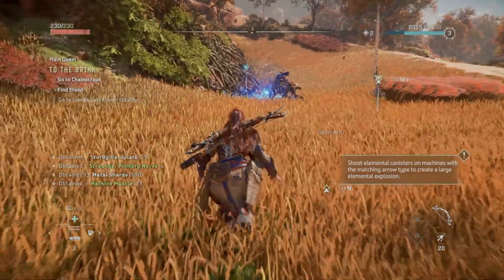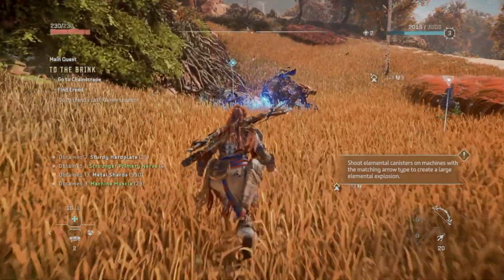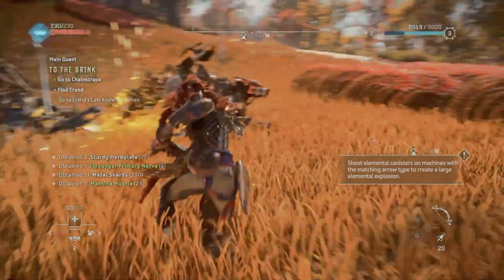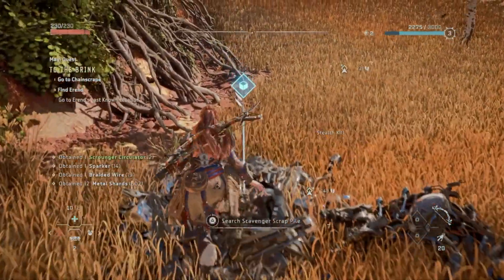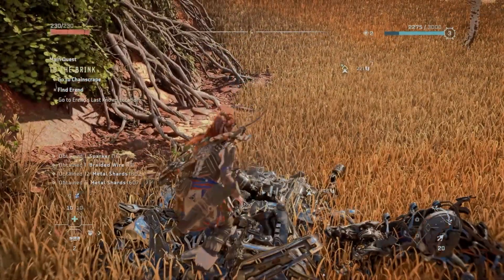So that was our guide on how to Silent Strike in Horizon Forbidden West. If this video saved you from being eliminated and having to return to your last save point, make sure to subscribe to the channel and let us know your thoughts on this game in the comments below. Thank you for watching and stay tuned for more gaming tutorial videos.